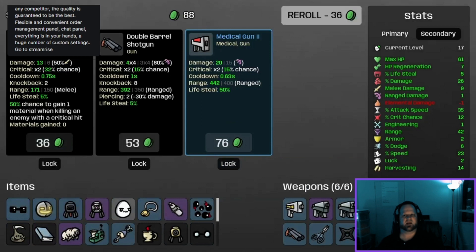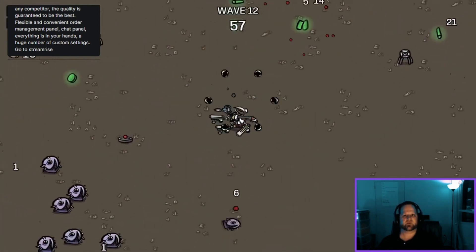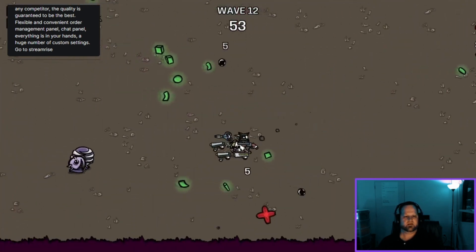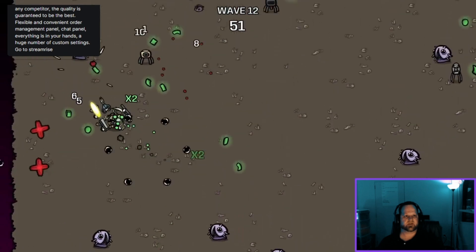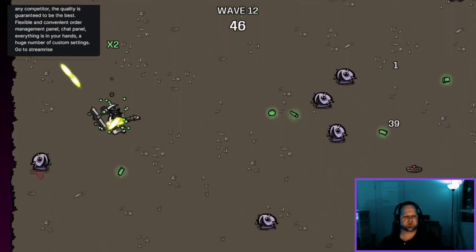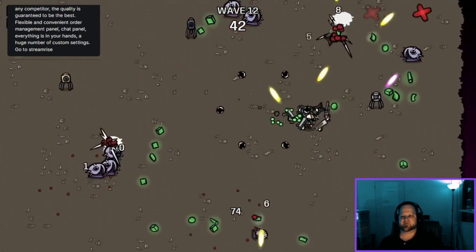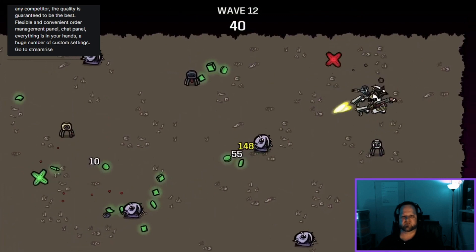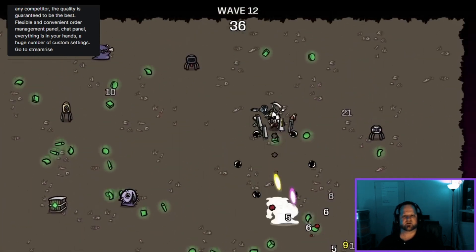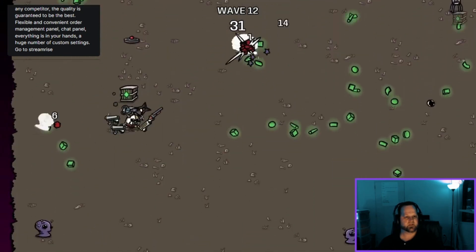Last one — double barrel shotgun, we have that at level two. Medical gun — that's enough, let's go. Now we've got multiple turrets which is cool — two spots giving us assistance at the top left and top right, and actually one in the middle. These are great positioning for the level.